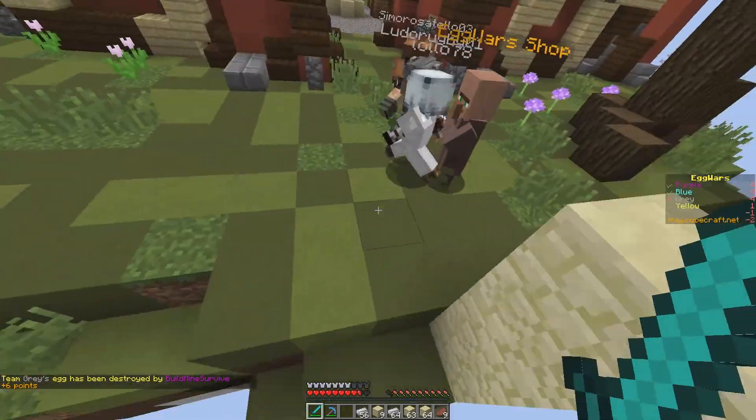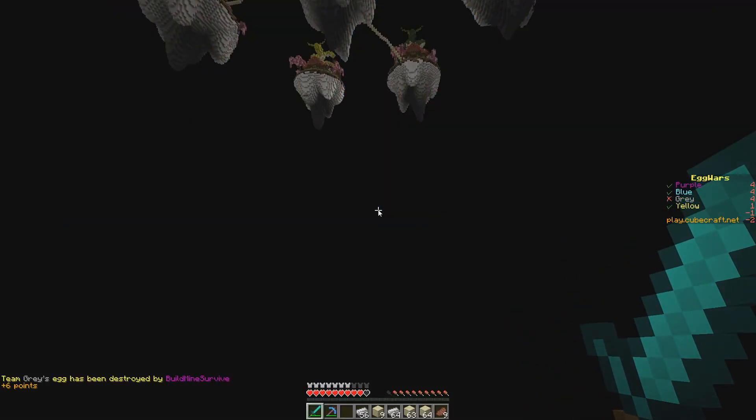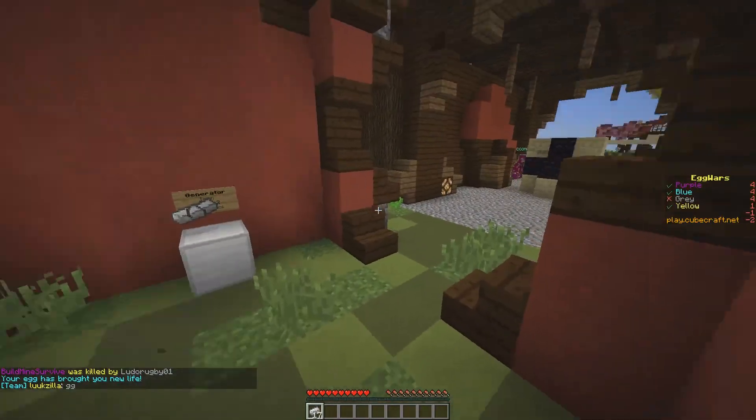I'm taking out their dude with iron armor. They knocked me off, but I got their egg, so it was worth it. So after they lose their egg, you can kill them permanently? Yeah. Now when we kill any gray team people, they're out for good.